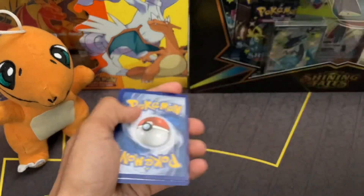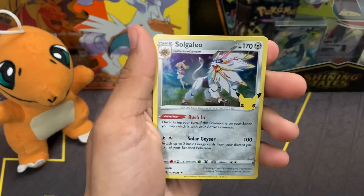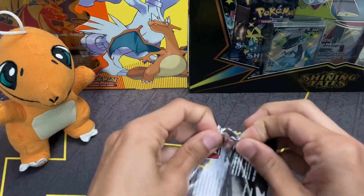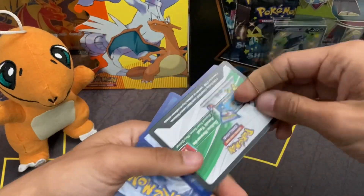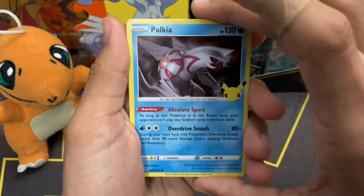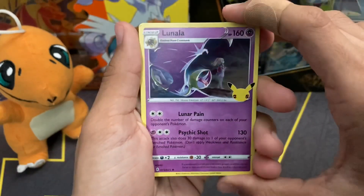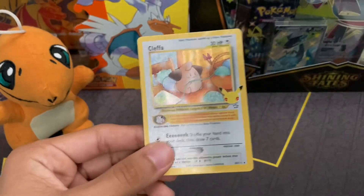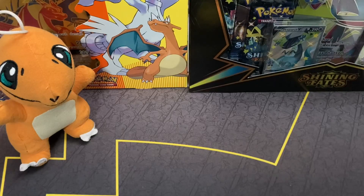Shining Magikarp, here I come! Kyogre, Solgaleo, and Zekrom. Last pack — no playing around this time, no way we finish on a dud. We have Palkia, Reshiram — can we get a gold Mew? Nope. Drum roll please — last card of the opening: Cleffa! The coolest card in the set, actually still a pretty cool hit. I do like these older cards.